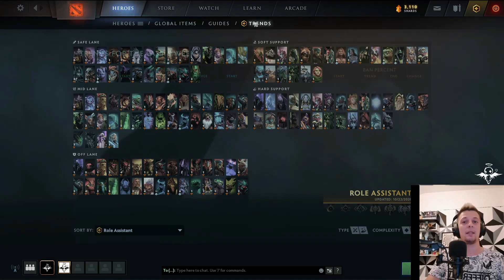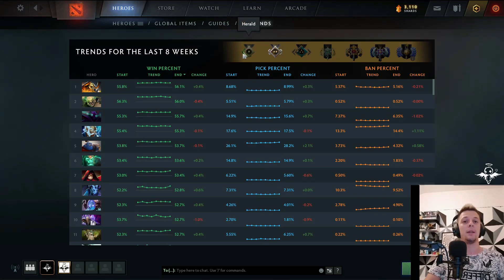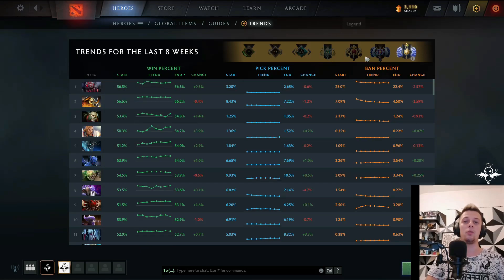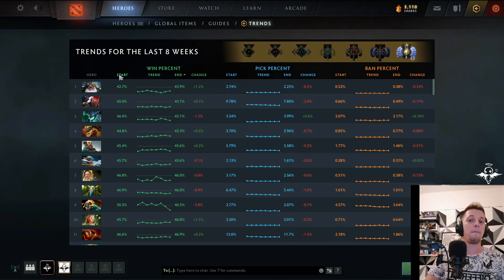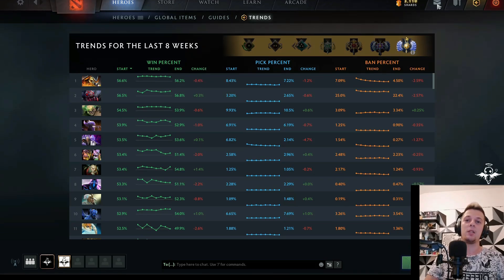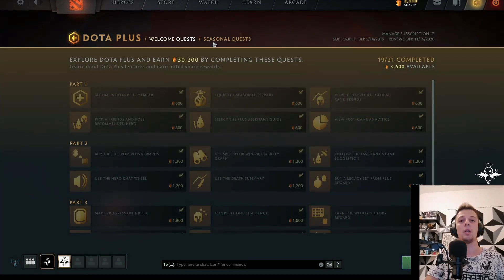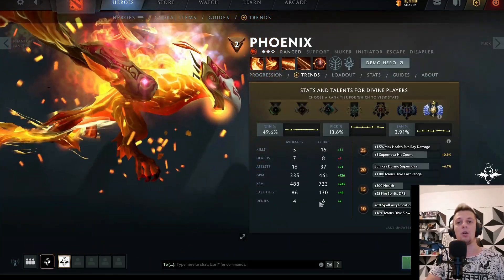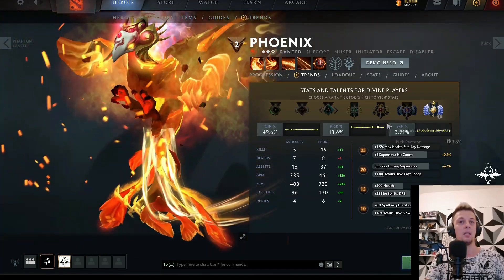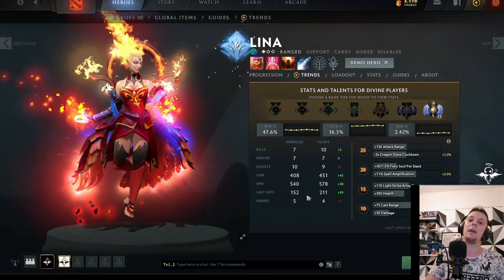Now we have trends that show you win rate, pick and ban percentage for each role. It can be used to choose perhaps your next hero to spam, or see what to look out for in your game. As for Dota Plus, you have basic and now a new quest system through which you can collect shards. And here's another nice statistic: for each hero you can choose a rank and see the average statistics of that hero, and compare them to your own performance.